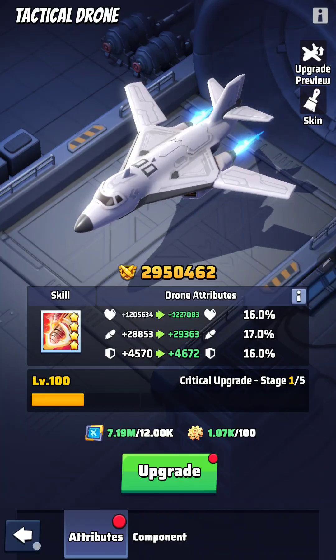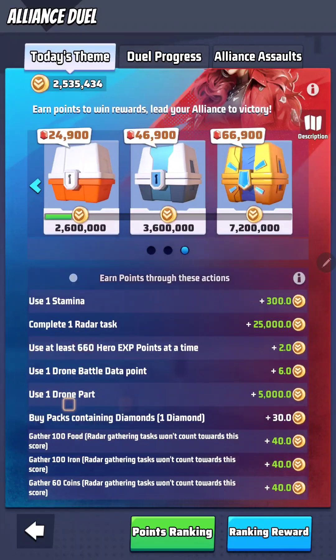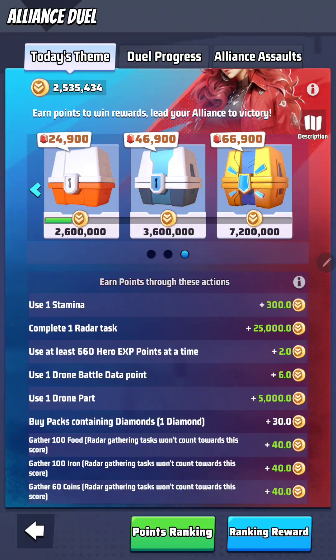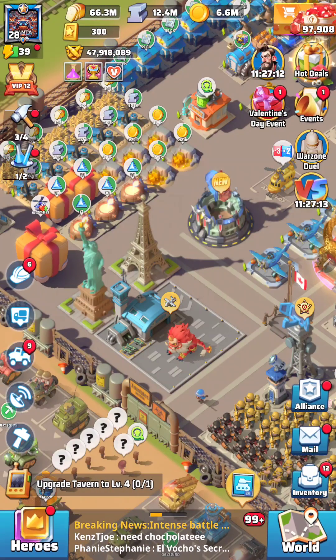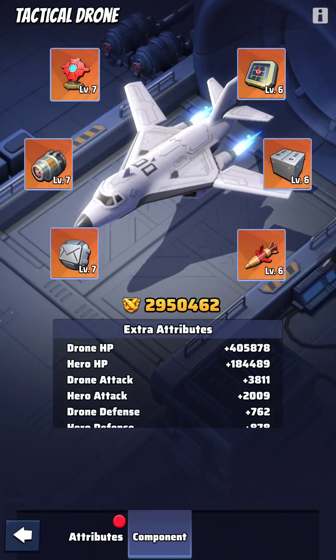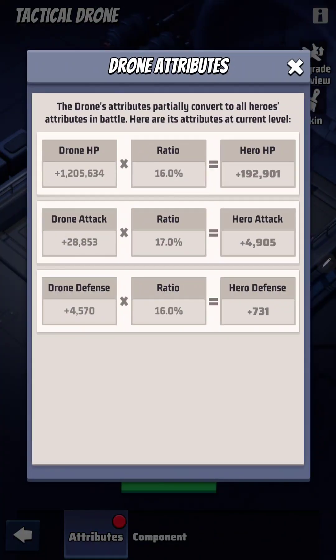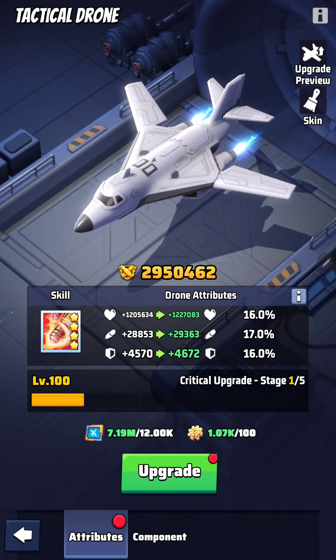It's going to happen today on your duel day. As you can see, it's going to be in the radar training. This is for when you upgrade your drone parts and your battle data — this has nothing to do with the components. Your drone parts and drone data go into your attributes, and those attributes boost your heroes in battle.